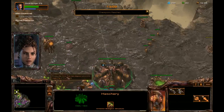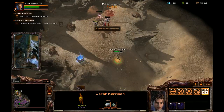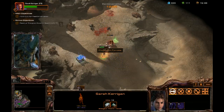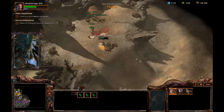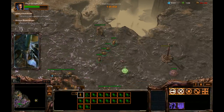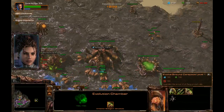I should make Zerglings from the larvae at my hatchery. When the Dominion arrives they drove some of my brood into caves - they will rejoin us if we can kill the Terran soldiers guarding the cave entrances. There are more Zerglings in this cave. Still just droning - this gives you your initial wave of reinforcements, which is great. I want to get up to 21 drones pretty much as soon as I can.